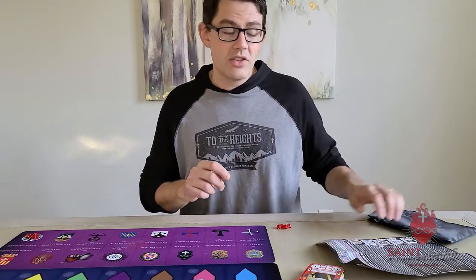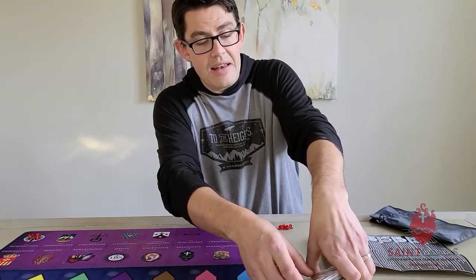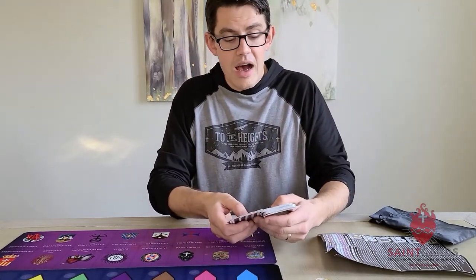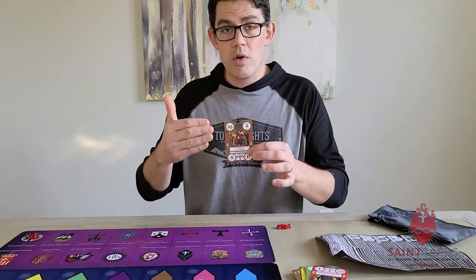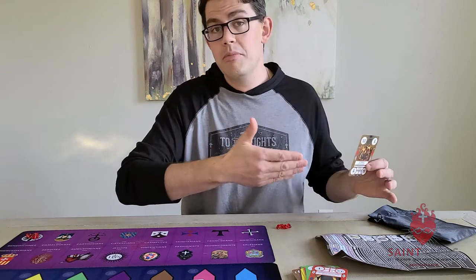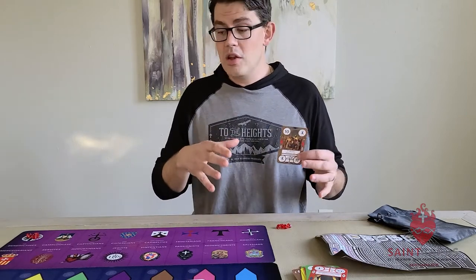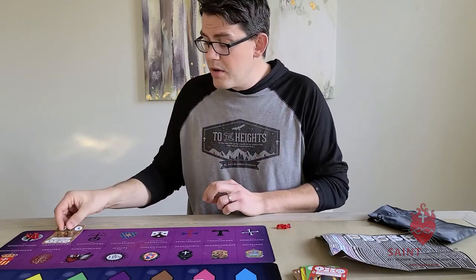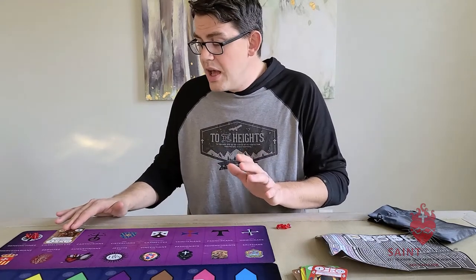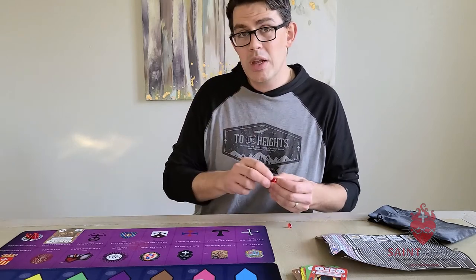Next, we're going to focus on the Camaldolese, founded in the early 11th century by St. Romuald — who is actually in the base game of Saint Cards. We'll start with St. Bruno of Corford to show you how the Camaldolese trigger works. We're going to play the Camaldolese saint card — St. Bruno of Corford — and any Camaldolese saint card will do.